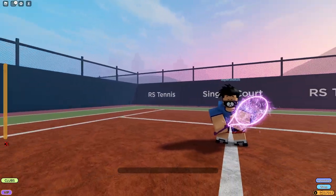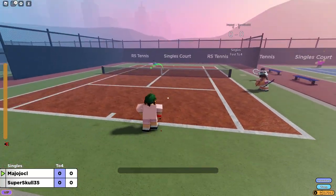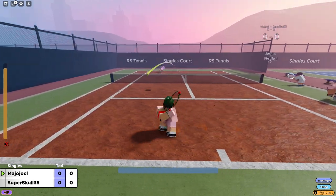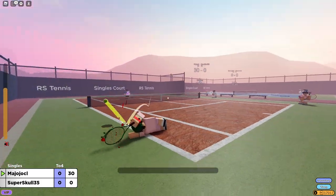Now there are two ways to play: 1v1s or 2v2s. And also, in the center of the map there is a king of the court, where you can try and hold onto your spot. Isn't it amazing how you actually aim your serve? You use your left and right click to hit the ball back, space to try and spike it, and Q and E to dive.